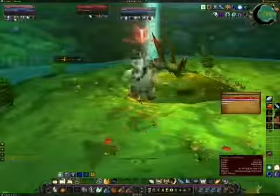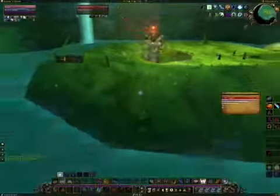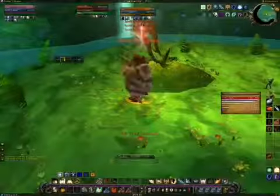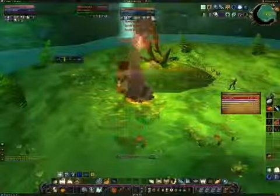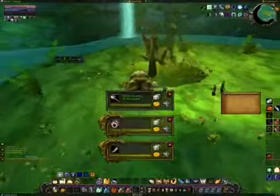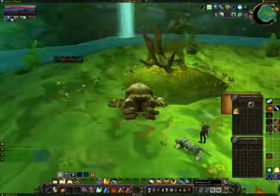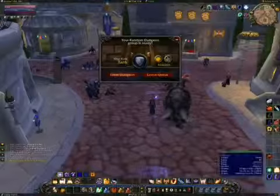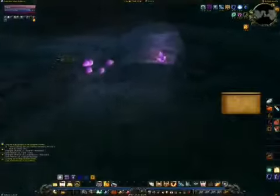And here comes the boss now, which does annoying fear and knockback stuff and resets aggro. But pretty simple — just taunted it. Dropped some nice items for the rogue in the group and we got back in.